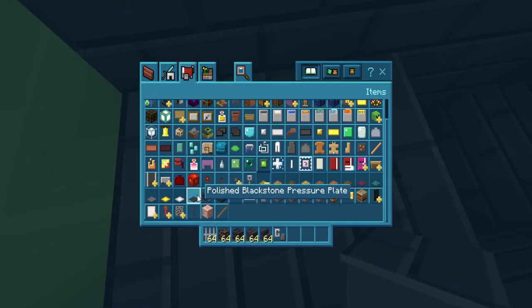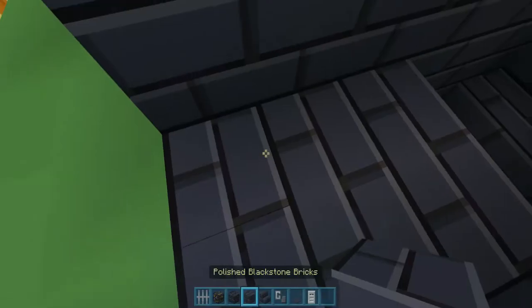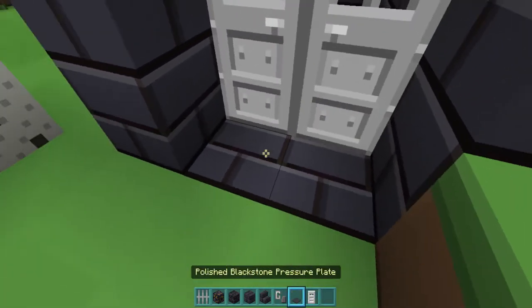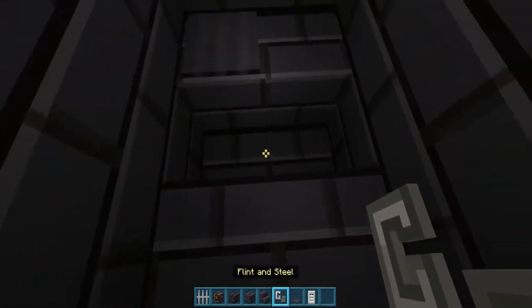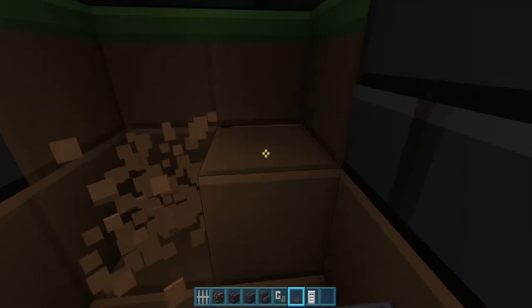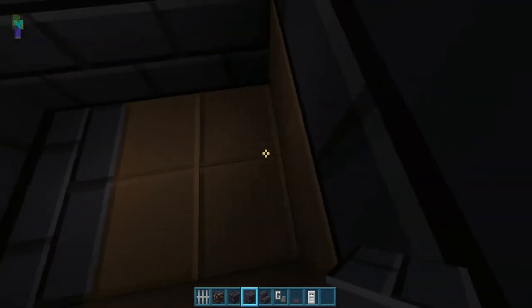So what you need next — we're gonna keep going with the blackstone theme. I'm going to put in iron doors. This is kind of where the base is going to be. You will probably need a bit of a shovel.